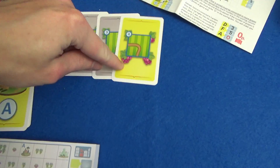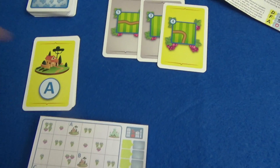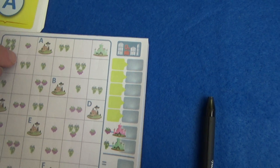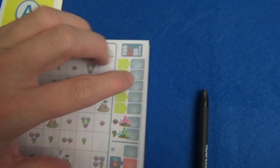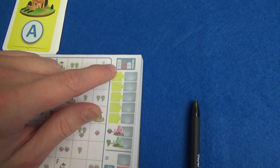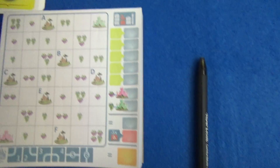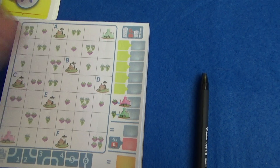We keep drawing until we find four yellow cards, then we go through and count how many grapes each player has connected to the current city and write it down. The catch is you're not just trying to connect as many grapes as possible. If your score for the second city is less than or the same as the first round, it doesn't count — you have to beat your previous score. If you don't beat it, you write down zero, and you'll also lose five points for every round you scored zero in at the end of the game.